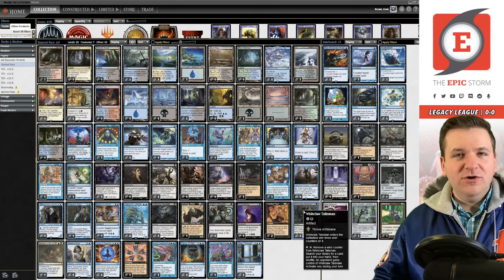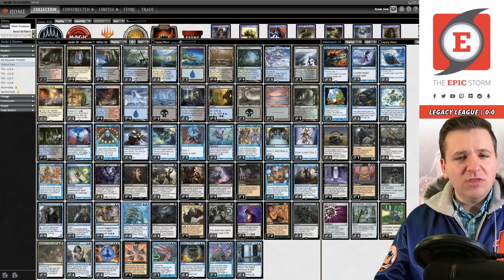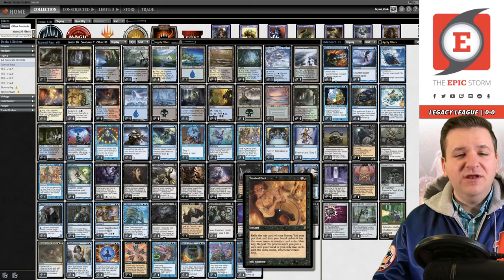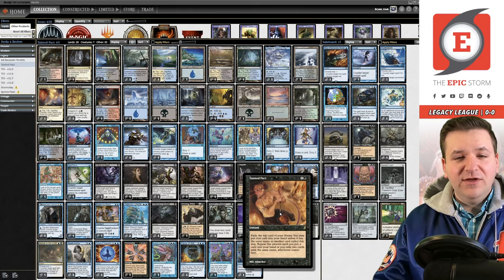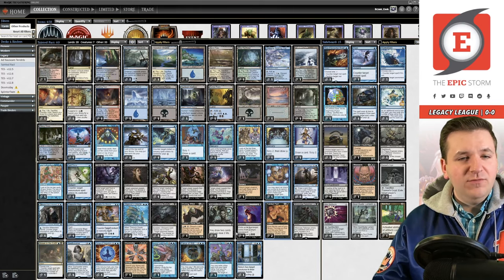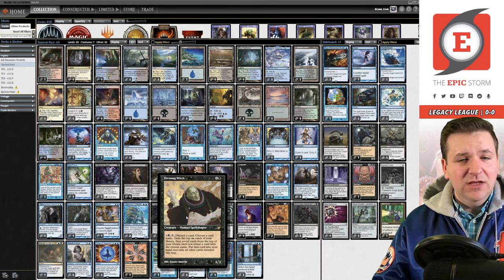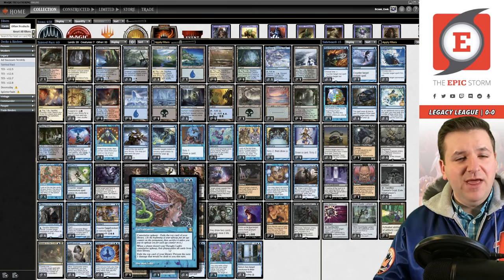Let's say you've never played this deck before — what does it do? You want to put Thassa's Oracle on the stack, and with Thassa's Oracle you win the game if you have no cards in your library. You use Tainted Pact to exile your deck. Since we play all singletons, Tainted Pact is forced to go all the way. For one black and one generic — two total mana — it's an instant: exile the top card of your library, repeat until you reveal two cards with the same name. We also have Thought Lash to deck ourselves if we don't have Tainted Pact.